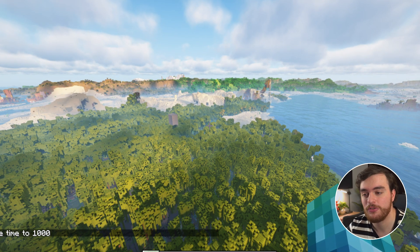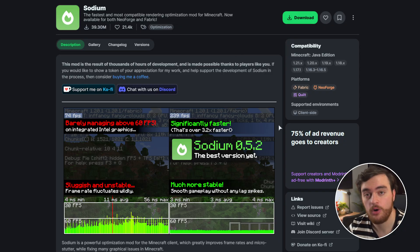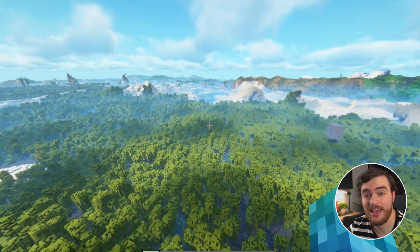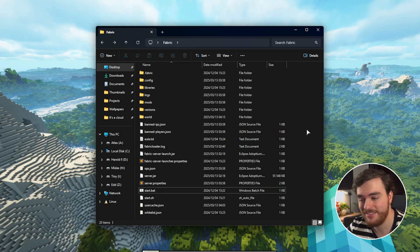Once you do this and launch up your game, Distant Horizons should be installed. In my previous video I also covered setting up shaders and a couple of performance mods — those are Sodium, which gives you better performance, and Iris, which gives you access to shaders and more. Once you've got your game customized as you see fit, assuming you run a server, the installation steps are exactly the same.